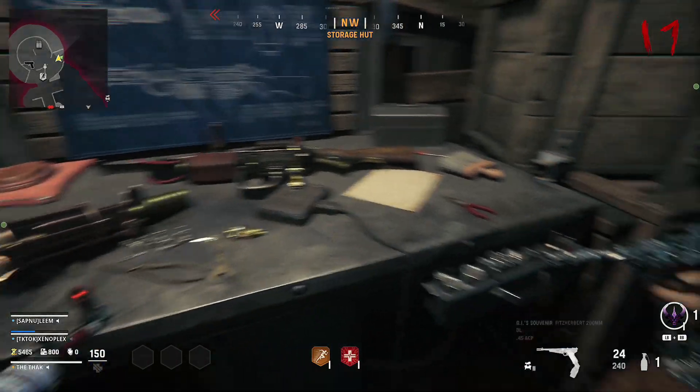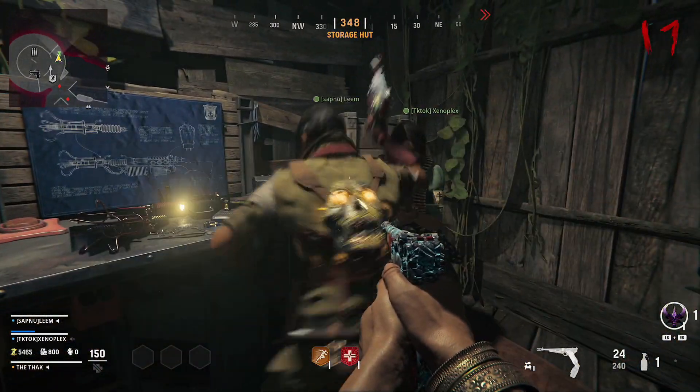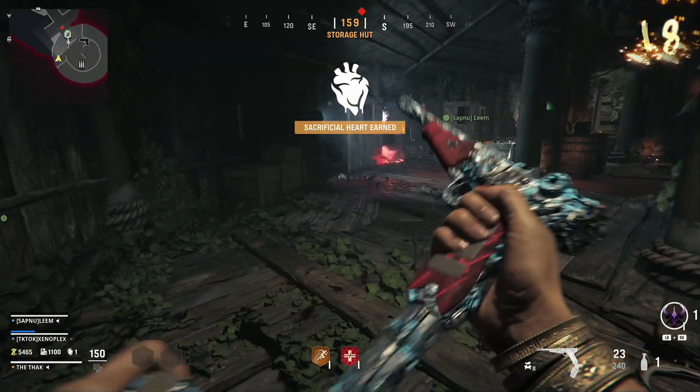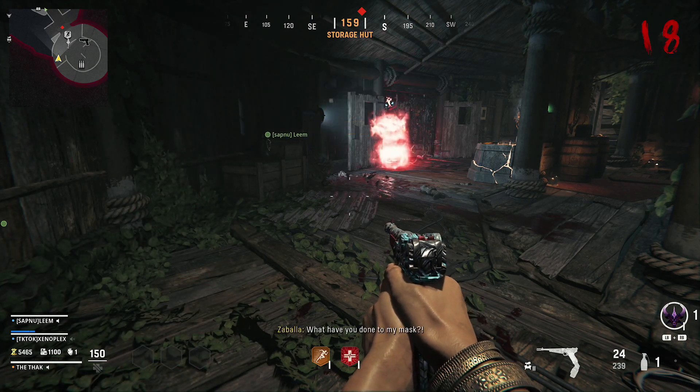I'm going to show you how to get the new wonder weapon in this video, because it is quite a cool weapon. Obviously, you can get it from the mystery box as you can with pretty much any wonder weapon. However, there is a guaranteed way you can get it through completing a side quest, or easter egg.